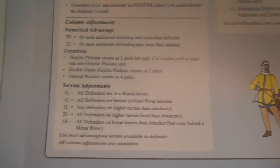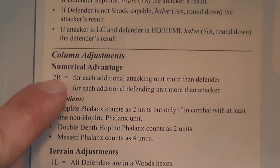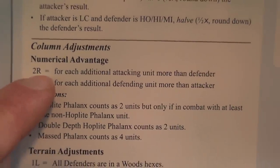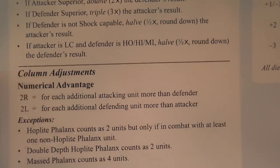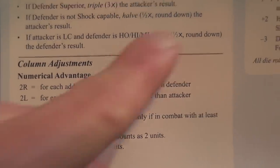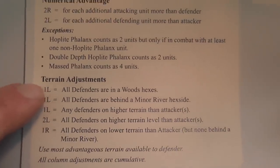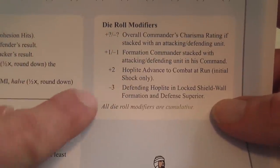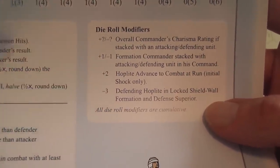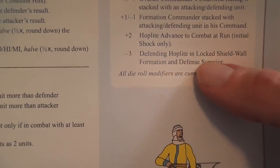There are important wrinkles to the shock combat system. Numerical advantage provides a column modifier — up to two columns to the right for each additional attacking unit beyond the defending units. Terrain also applies modifiers. The formation commander and overall commander may also lend modifiers. Defending units have a locked shield option available to formations.